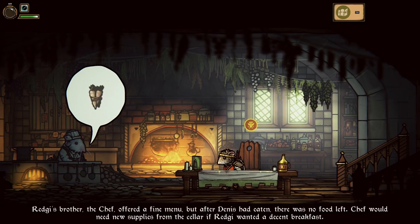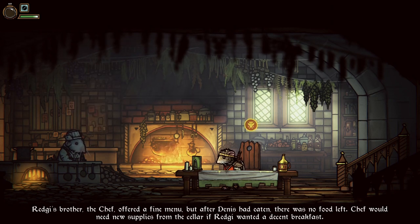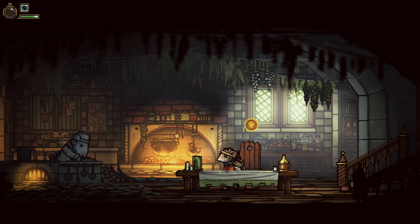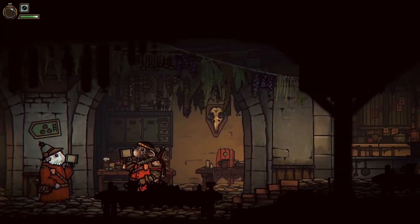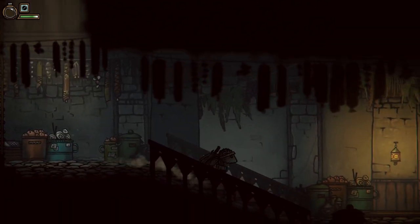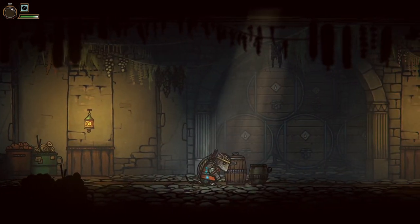Reggie's brother, the chef, offered a fine menu. But after Dennis had eaten, there was no food left. Chef would need new supplies from the cellar if Reggie wanted a decent breakfast. These ingredients are pretty much spread out across the entire world, but the first one is a gimme. You just go to the west side here, down into the basement or the cellar, and all the ingredients are there. Just run down and you're going to get your first ingredient for the first recipe, and that's going to be the root.